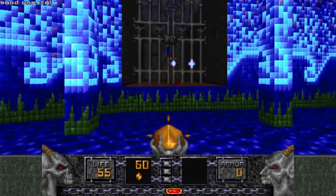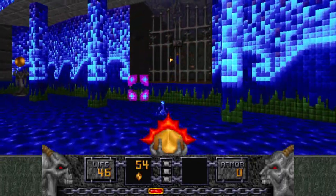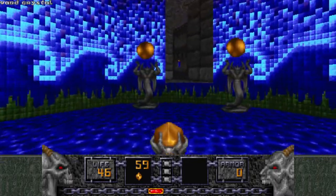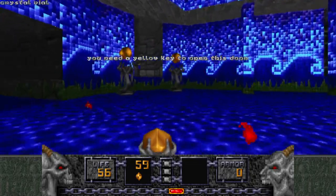We're still running a bit low on ammunition. These Serpent Guard things are a bit of an irritant. So that's a yellow key required, so I'm coming back here soon.